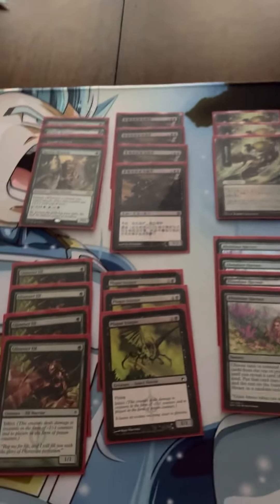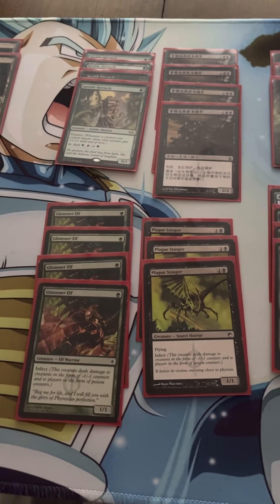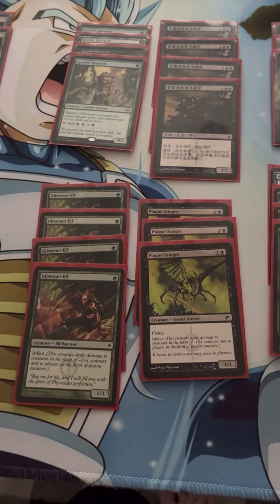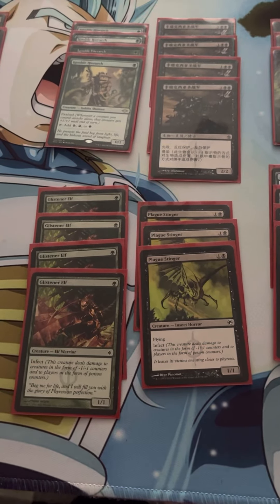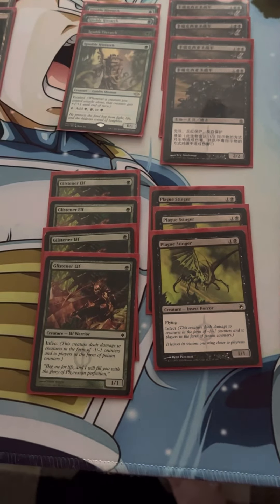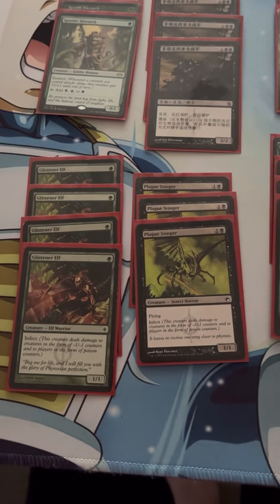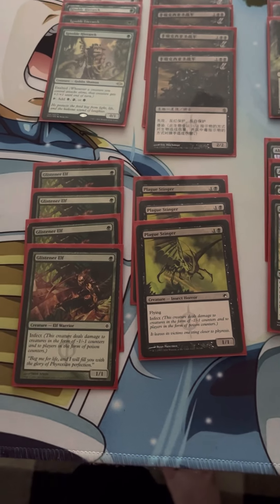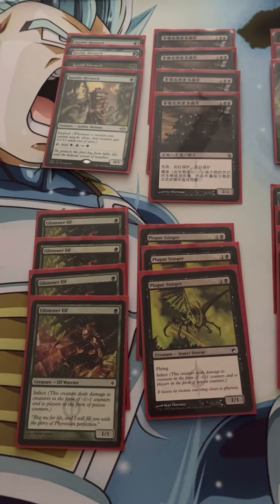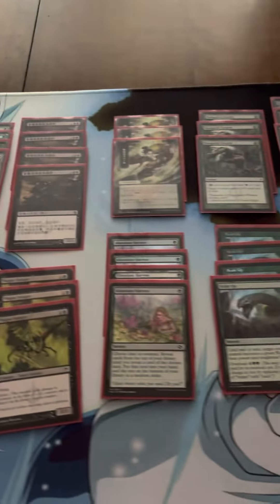That is the main deck. There are a lot of little different tricky things you can do in the deck — Infect's a lot of fun. This is a cheaper budget deck right now that can really take on a lot of the big decks. I would say the things we have the most trouble with, from my experience playing, are Living End decks, and probably Temur Rhinos, the Crashing Footfalls decks. Those type of decks tend to be pretty hard for us. But other than that, we have pretty good matchups against other stuff.